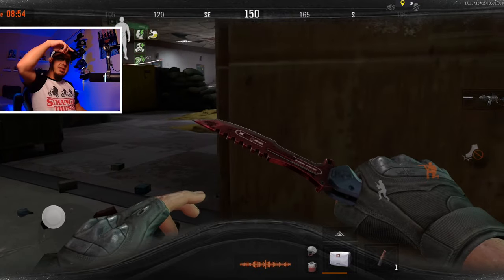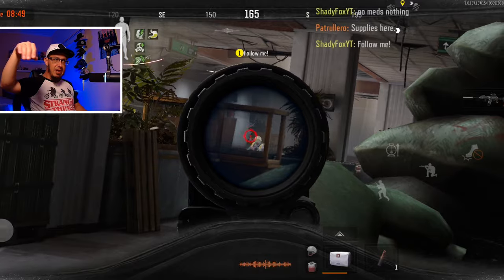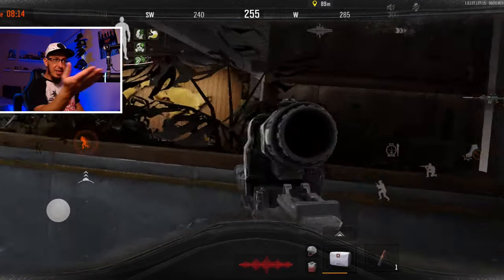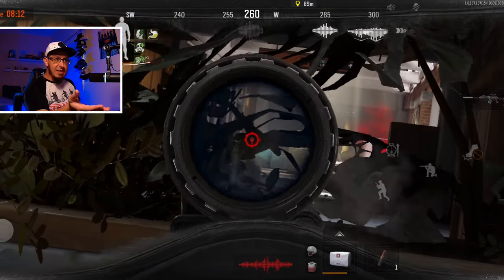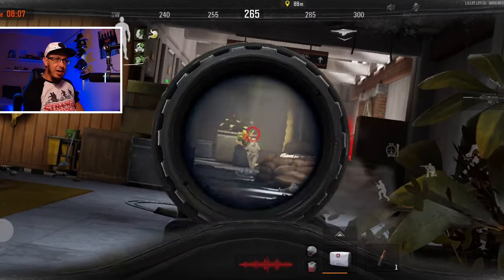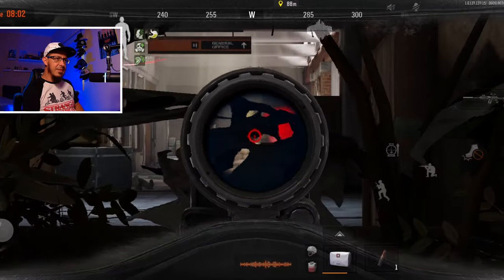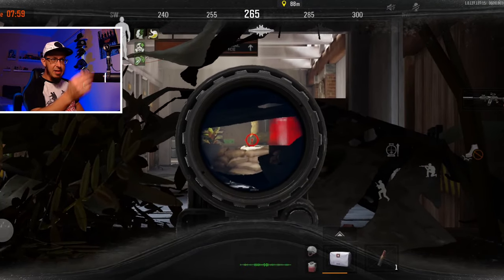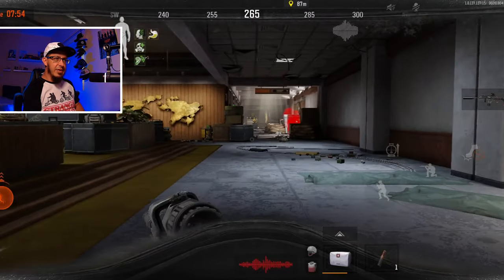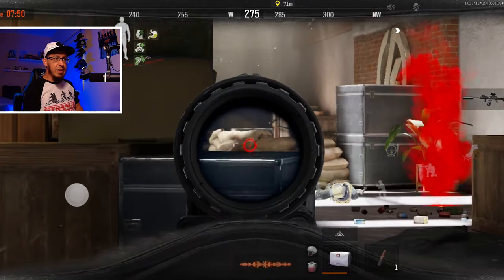Instead of going back from the same location, I was thinking I'm gonna try from the other way around. But I didn't expect a team to be here. This was a player kill, and then there's one more guy over there. I killed that guy — you're gonna see in a second. There you go. So I did that kill — two additional kills. Thank you to the owner of the RPK.